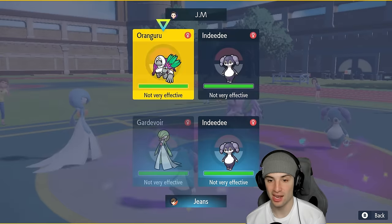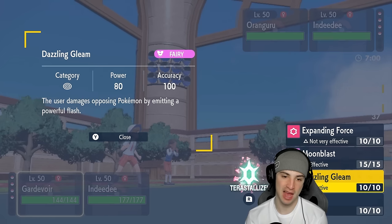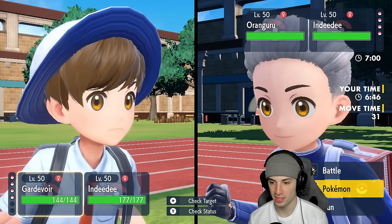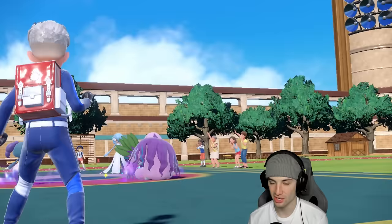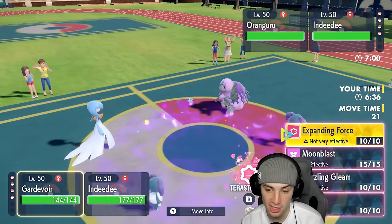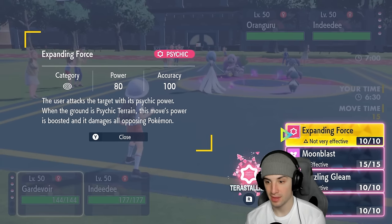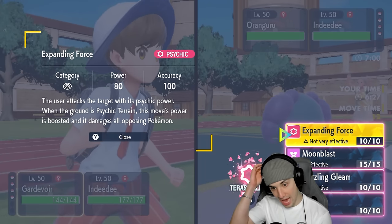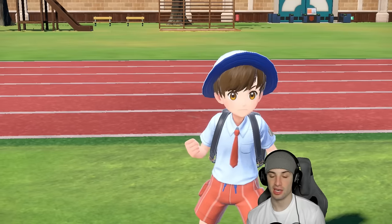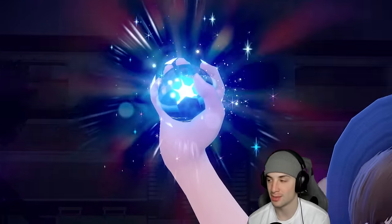We might go Helping Hand plus Expanding Force to see how much damage we can do. The damage output could be strong as STAB. Expanding Force is base 120 power in Psychic Terrain with Helping Hand, that's going to be doubled to 160 plus STAB, halved because it's not very effective against some targets. I think this does more damage than alternatives — let's go for Expanding Force with Helping Hand. That's the play, they can soak it but the damage output is still greater.